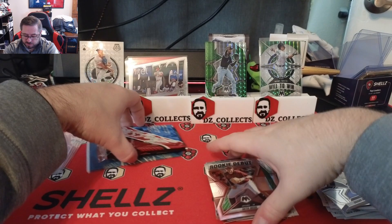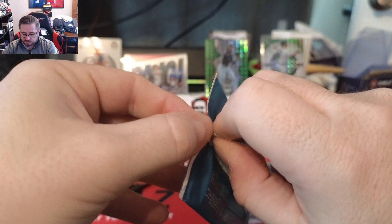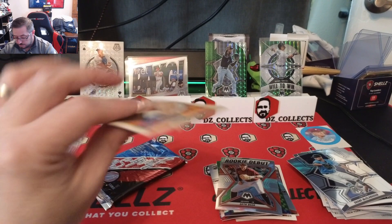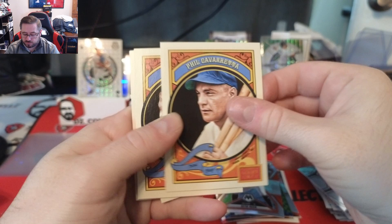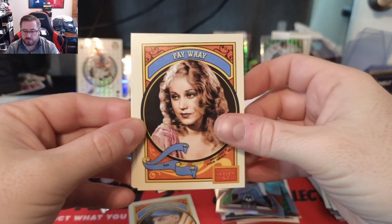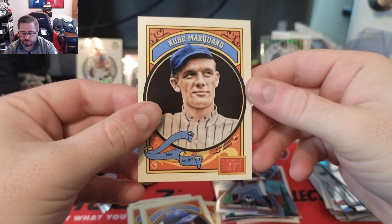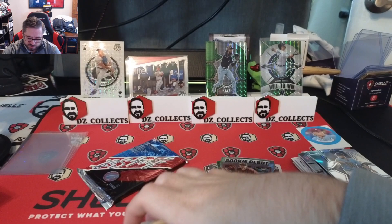Opening the Golden Age pack — just random cards, some sports some not sports. Pete Cavarretta, Fay Wray, a mini of Michael Spanks, Billy Shoemaker, Davy Lopez, and Rube Marquard — a Marquard picture from New York. Some interesting cards in there.